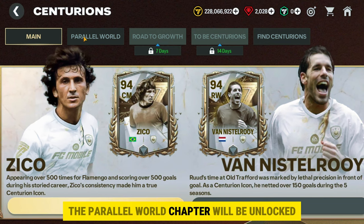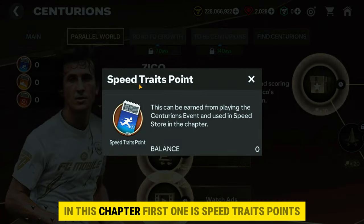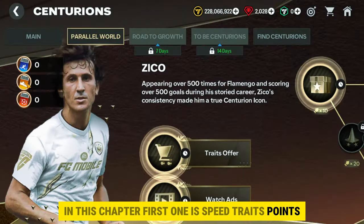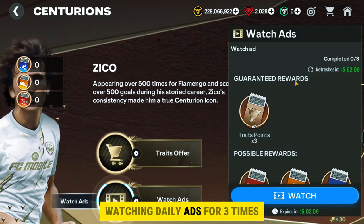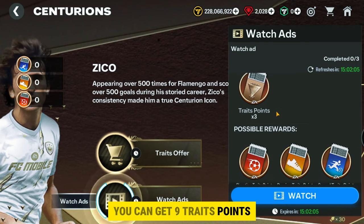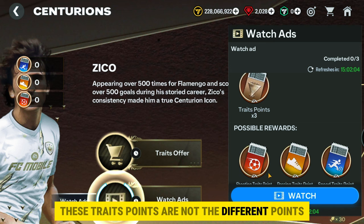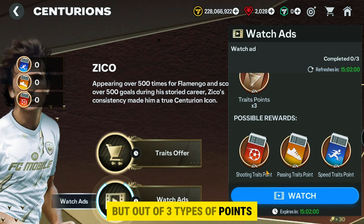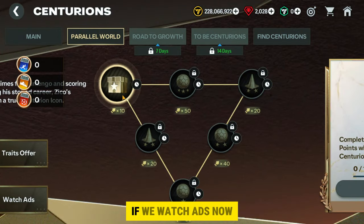I am selecting Zico. After you select one of the players, the Parallel World chapter will be unlocked. There are a total of three types of points in this chapter: first, speed traits points; second, passing traits points; and third, shooting traits points. Watching daily ads three times, you can get nine traits points. These traits points are not different — out of the three types, you can get any type if the traits points are mentioned in the reward.